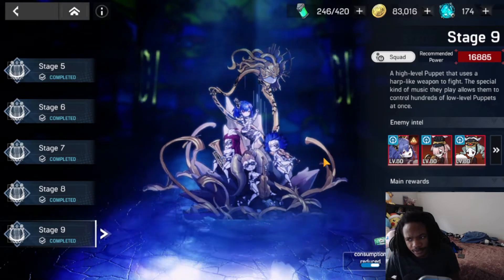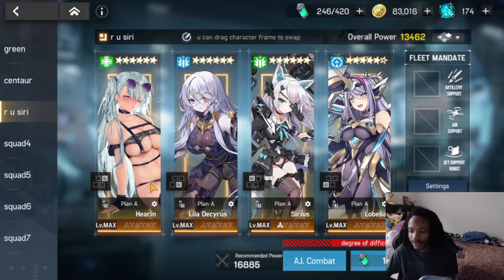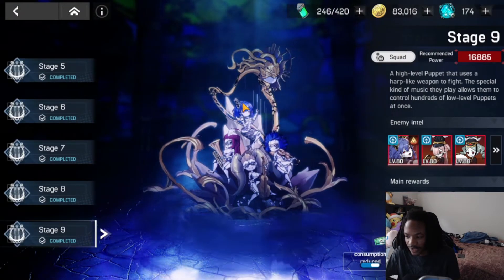For the Harp boss I used my Sirius team. Iris is really good against this boss because of elemental advantage and she is a nice cleanser who pushes up the attack bar on two of her skills. Lila does Lila things — one-shotting the boss is really good. Sirius is the defense down unit on the team and is just an all-around solid single target damage dealer. Lobelia is doing Lobelia things with the debuffs. This one was definitely the easiest clear.